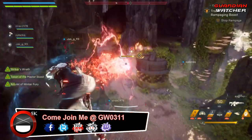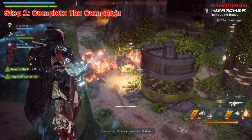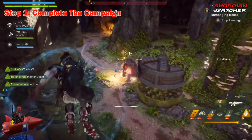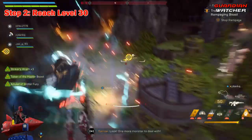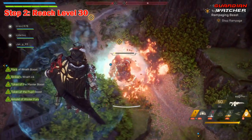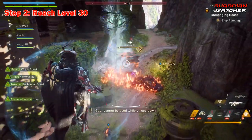Why legendary contracts are purple and called legendary instead of epic like the rarity system is still mind boggling. But let's go over the simple steps in order to get legendary contracts. Step 1: this is end game content so you need to completely beat the campaign. Step 2: you need to reach level 30. End game progression is terribly well balanced so this won't be hard to do unless you have a lot of time constraints.